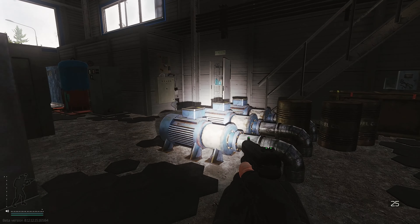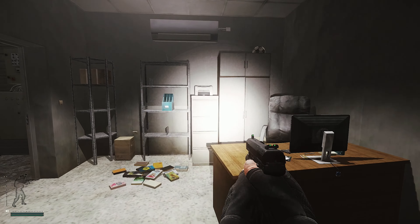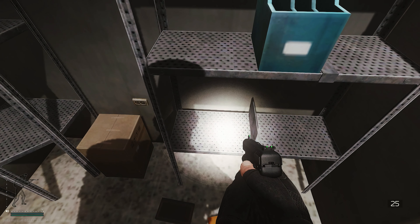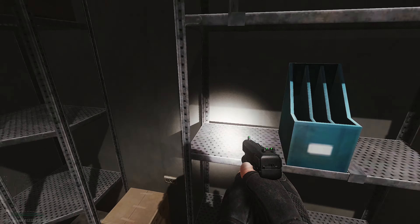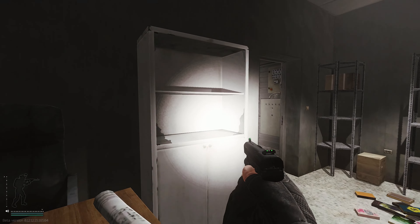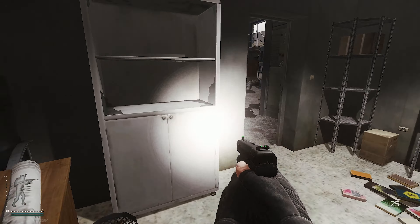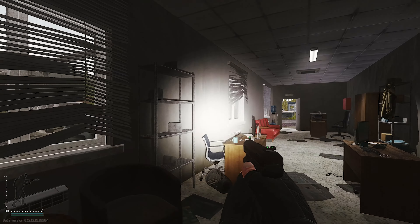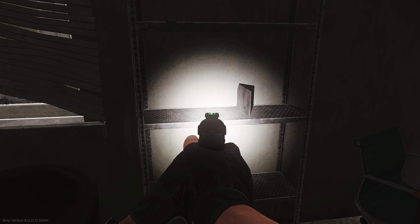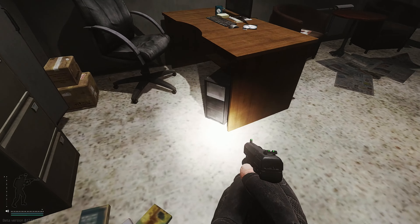Now we're going inside this little computer office area. On this shelf, Deadly Slob's beard oil can spawn — if you're looking for that for the Collector task, it's a good place. On this shelf and this shelf, PC parts, military cables, and GPUs can spawn. Always be checking — a lot of people check here and here but not here. As a scav I've found GPUs a good chunk of times. Afterwards you'll hit the filing cabinet, then the computers.